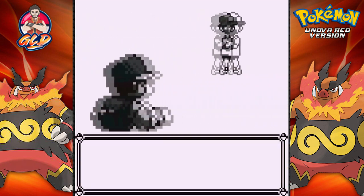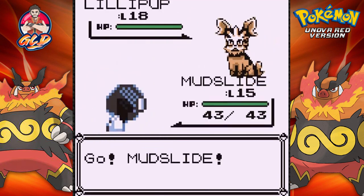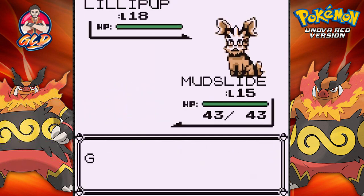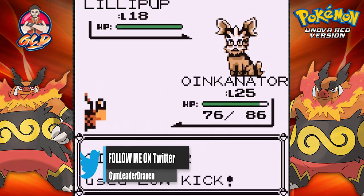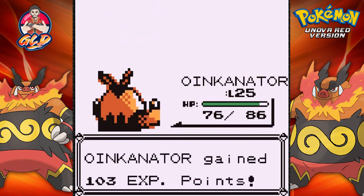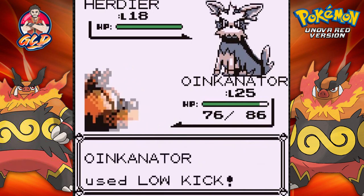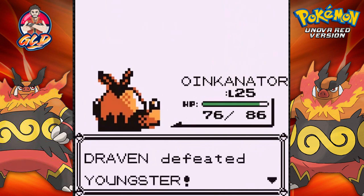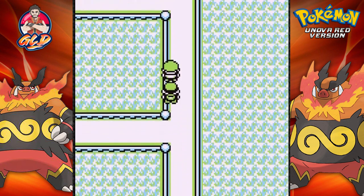Going up against a youngster and he's coming out with a Lillipup. Mudslide isn't too strong right now but we're switch training — we have three pretty good Pokemon right now: mudslide, Krokorok, and Oinkanator. There's a leer, and here comes a low kick attack — that sweeps the leg, does its trick. Coming out with a Nidorina — the low kick attack does its thing and we are winning continuously.